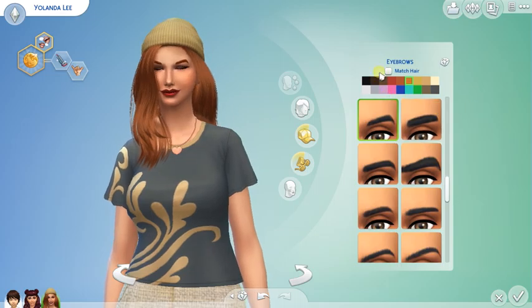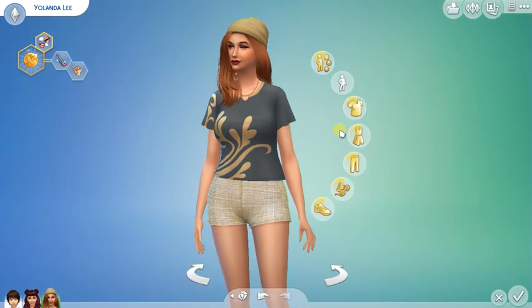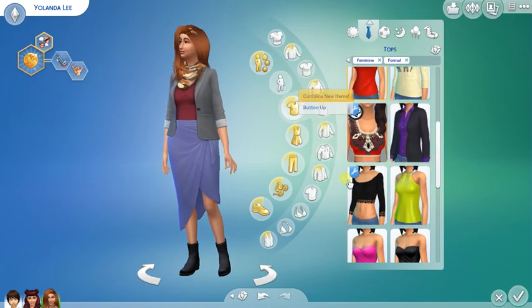There we go, that matches a little better. She used some Anastasia Beverly Hills pomade, you know. So that's her everyday outfit. Let's look at her formal — let's hope it's not a disaster. It's a disaster. Let's go for a dress.